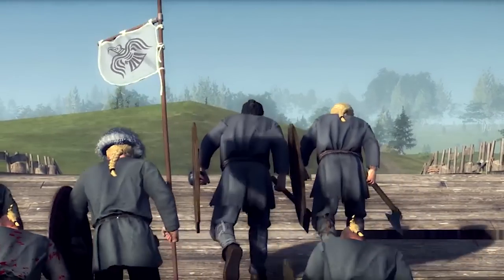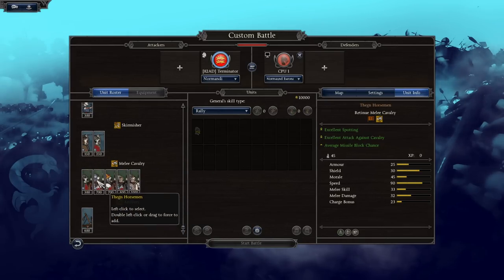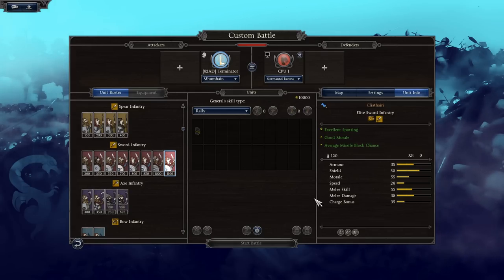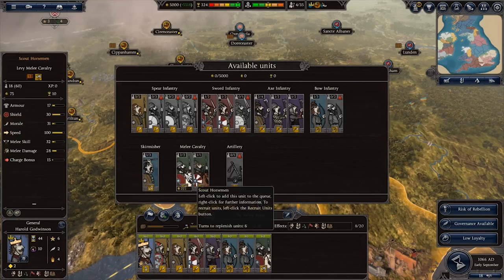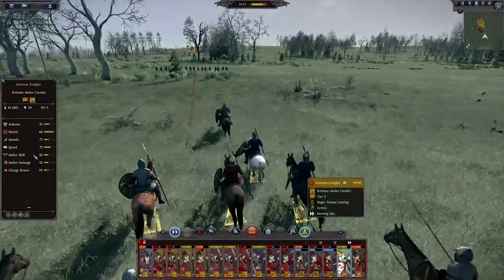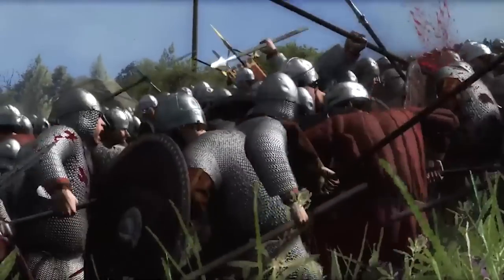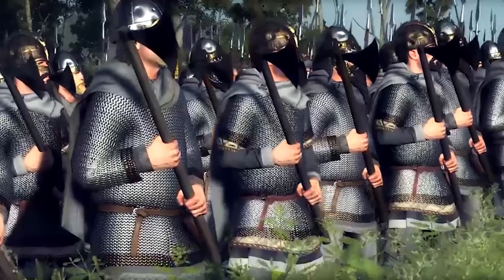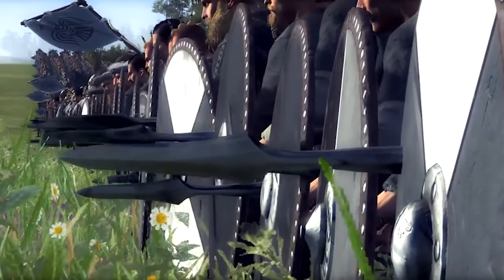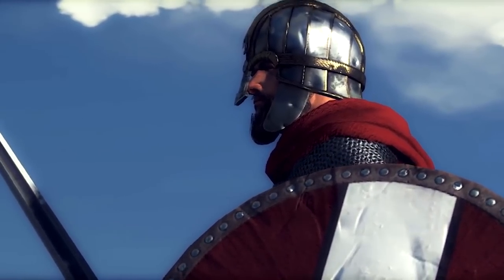Each faction comes with two unique units, which is really cool. As Wessex, you get access to the Thingmen Huskarls or the Eldermen Infantry. As the Normans, you get heavy cavalry with the Baron mounted skirmishers and Norman knights. Or as Munster, you get the Hounds of Cullen Wardogs and Clithari Swordsmen — a really nice touch. With permissions to use assets from the Shield Wall mod and quality of life mods like Immersive Shields and Armies, as well as assets from Attila's Medieval Mod 1212AD, you can expect upscaled and beautiful looking battles between visually appealing and historically authentic armies.